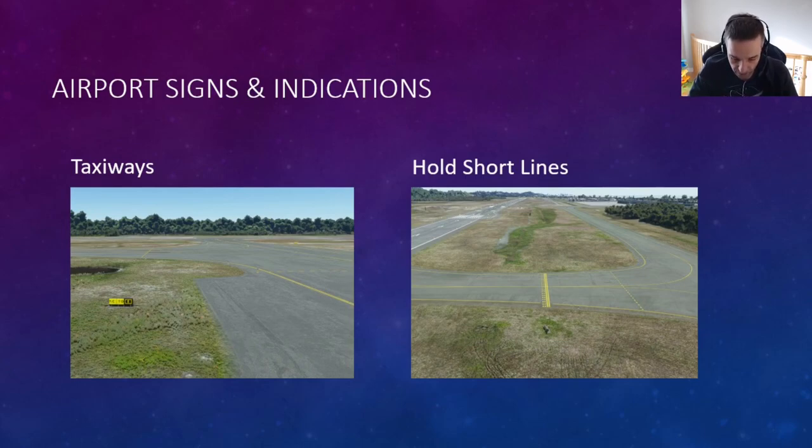At our example airport on the Gold Coast, as you can see in the picture, there's an indication of the different taxiways. The one in black is the taxiway you're on, and the other letters indicate where the other taxiways are.